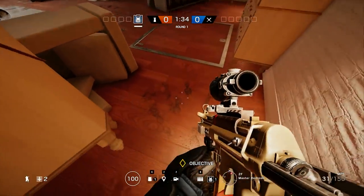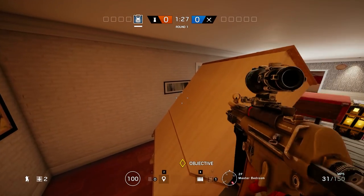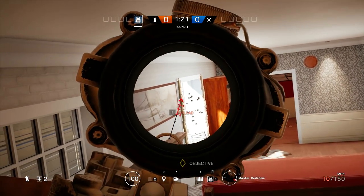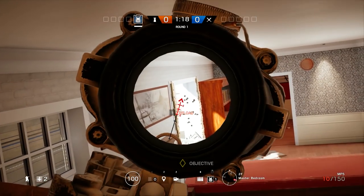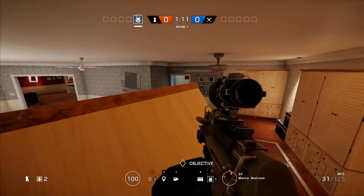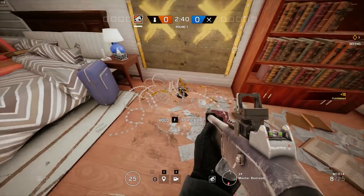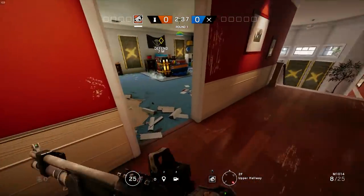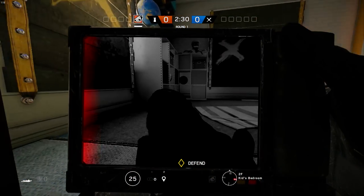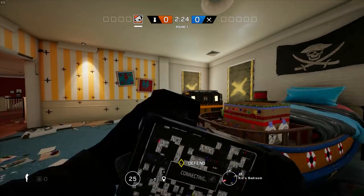Now into the trick I talked about earlier. Put your shield in this exact location and it will allow you to jump over the cabinet and have a very big view around the whole objective, able to shoot people outside — in the bathroom and just outside the objective. People will not expect you to be up here, so that's a very big advantage — the element of surprise. If you have Bandit or Mute on your team, get someone like Pulse and let him stay in the Kid's Bedroom to protect those two walls. If attackers come from inside, you're almost dead — that's a guarantee.